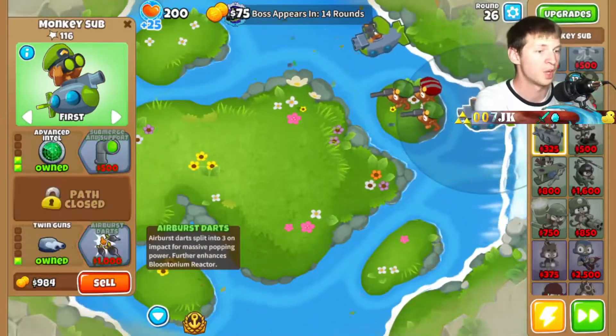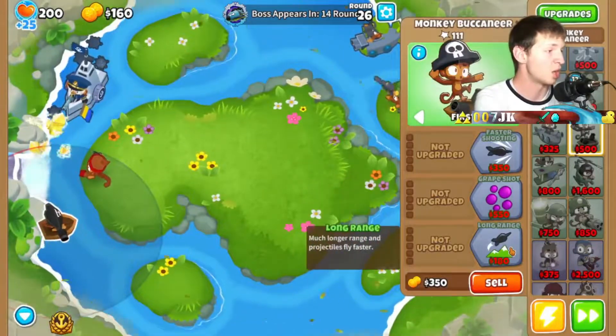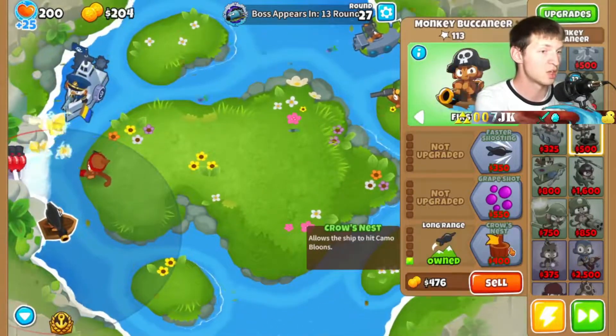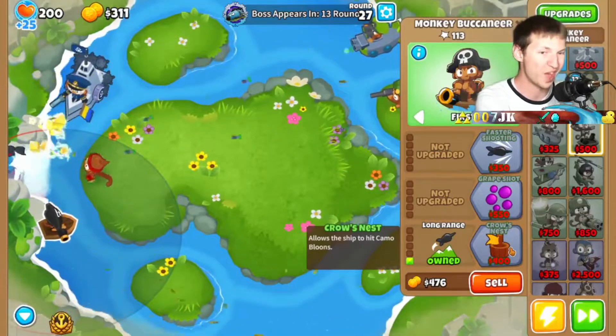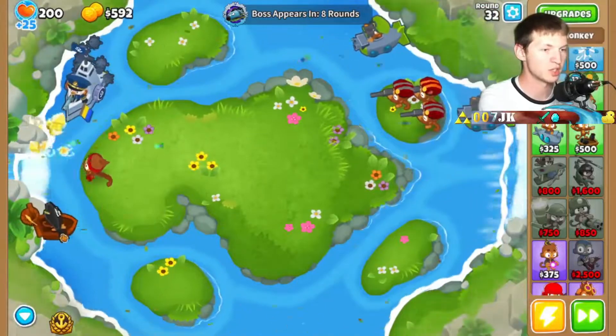We'll get twin guns for pure power. The front tower can hit camos, and so can the subs. Then we'll get the buccaneer long range and crow's nest so he can hit everything on the map — and so can our subs with camo detection. This is looking somewhat decent.